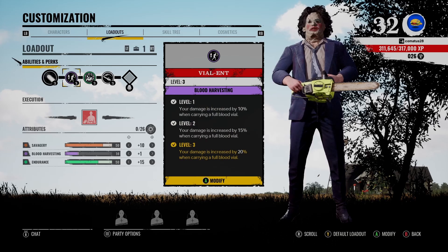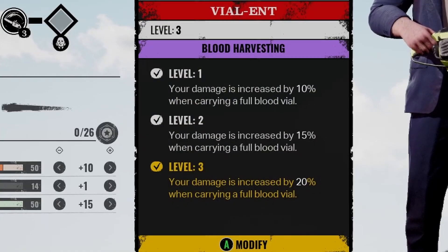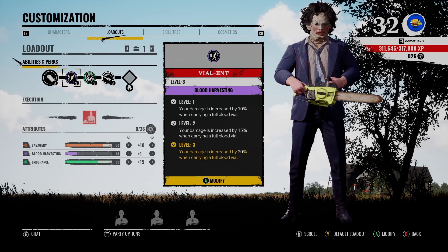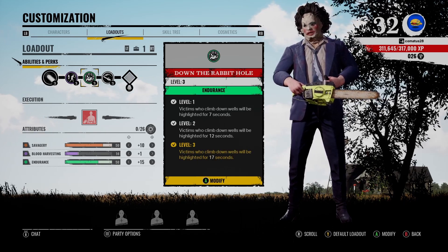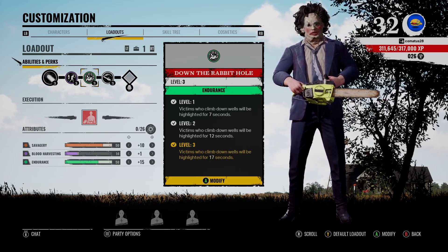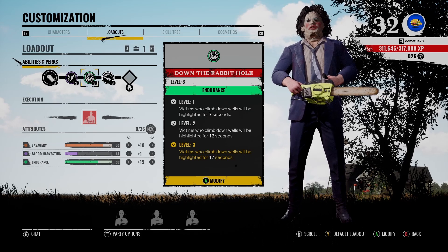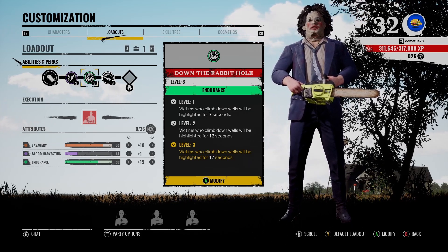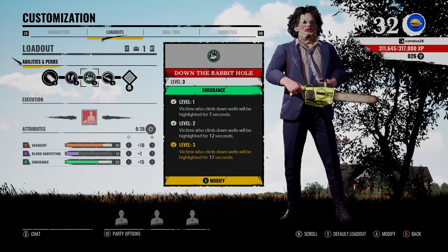The build we have here today consists of Blood Harvesting. Your damage is increased by 20% when carrying a full blood vial. This means it's better to not have other perks that make your blood vial larger, because you want it to get full faster. So we keep those perks low, with only one point going into Blood Harvesting.